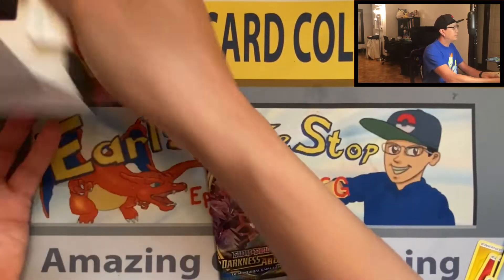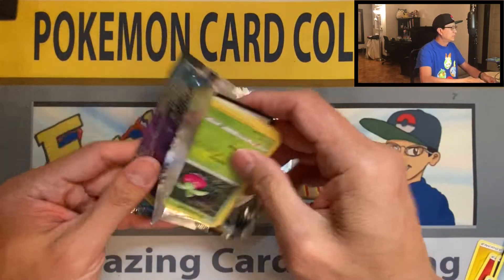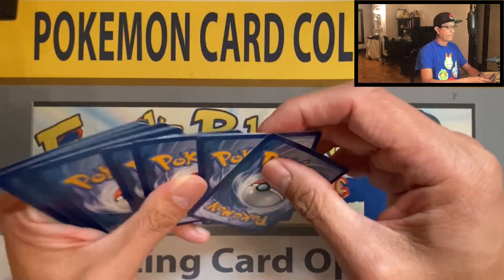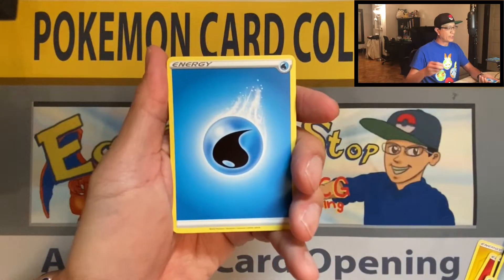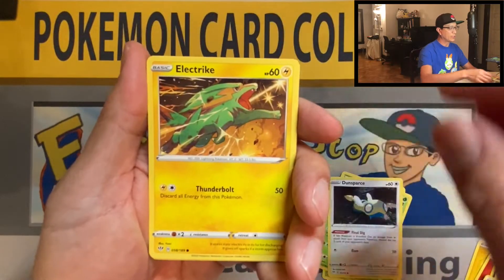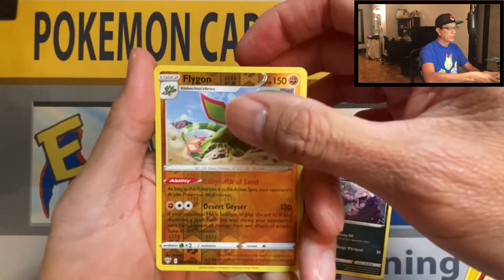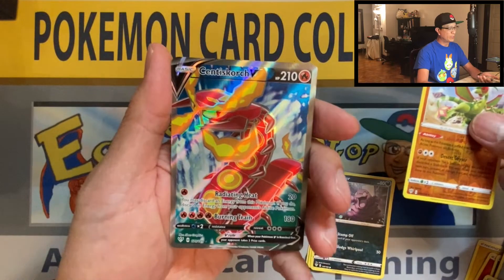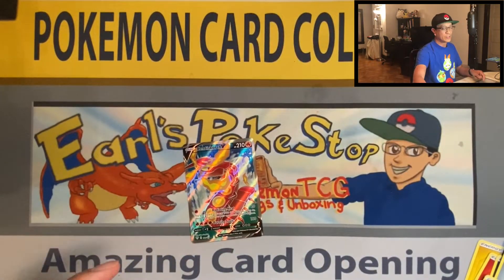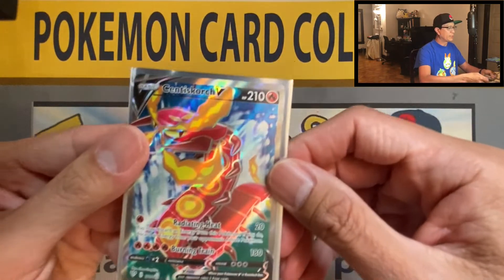There you go, that's how to do it! Water Energy, Water Energy, Litleo, Flaffy, Carnivine, Bone Sweet, Dun Sparce, Electric, Galarian Mr. Mime, Grimer, Flygon, reverse holo - that's a rare - three, two, one, and we end it with a Centiskorch V full art card! Amazing last-pack magic guys! Amazing cool artwork, beautiful card guys!